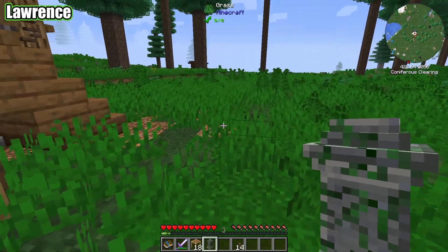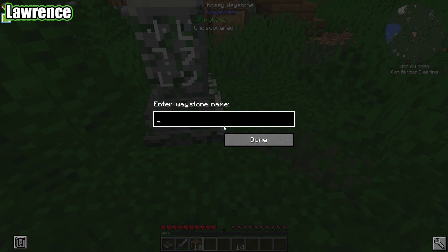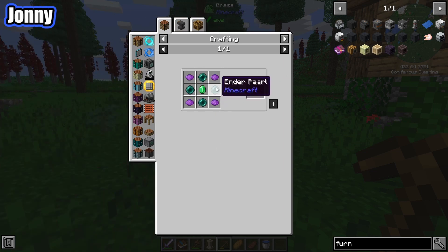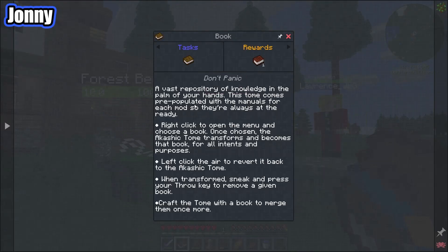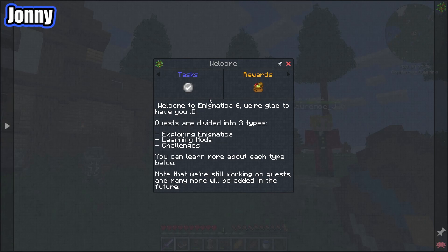We cleaned up our inventories a little bit and now we should start looking at the quests. We got these waypoint stones — mine fits in with the aesthetic more because it's like a mossy one. Can we like easily make more of these? Yes we can make more of them. Quest book! Welcome to Enigmatica 6 — quests are divided into three types: Exploring, Learning, or Challenges. There aren't any challenges implemented at this time.